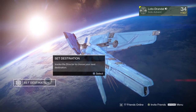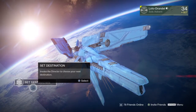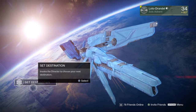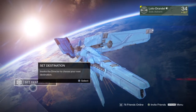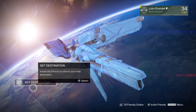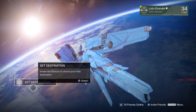Blink movement ability visuals have now been changed to make it easier to telegraph — clear activation and trail. Blink strike is now doing arc damage. Arc bolt grenades and thermal fire bolt grenade damage has been reduced by 25% — it used to do 100 damage, so now it's 75. The range has been reduced to 8 meters; it used to be 9. Flux grenade tracking has been changed so it's not as aggressive, which I honestly think is a very good thing. In Crucible, a lot of people complain about hunters and warlocks being overpowered.